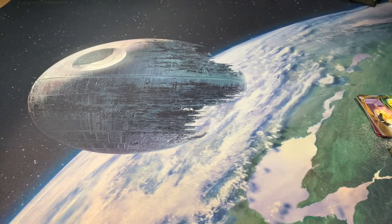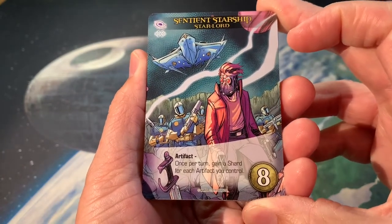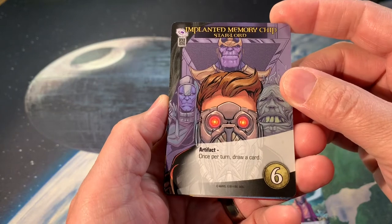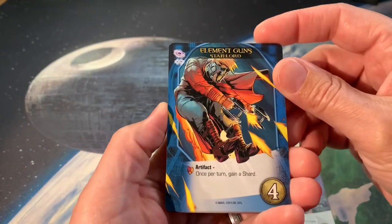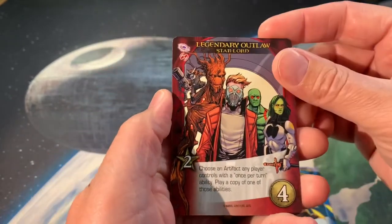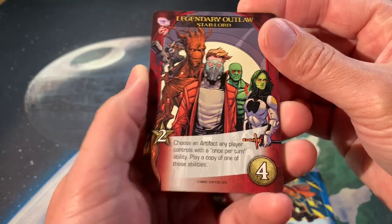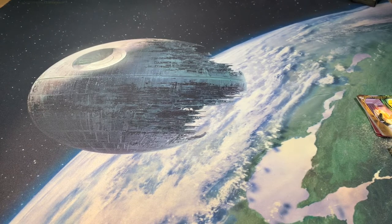Last but not least is Star-Lord. Here is Star-Lord's big card, which is an artifact: once per turn gain a shard for each artifact you control. Here's another artifact: once per turn draw a card. There's going to be a lot of artifacts out in this game. Another artifact: once per turn gain a shard — I feel like Star-Lord's cards are nothing but artifacts. His lowest card: choose an artifact any player controls with a once-per-turn ability and play a copy of one of those abilities. He has almost no printed attack, so it's almost as if all your attack needs to come from shards.